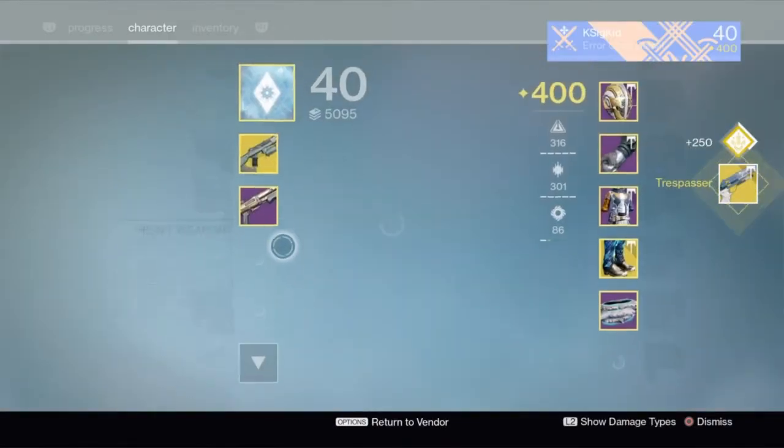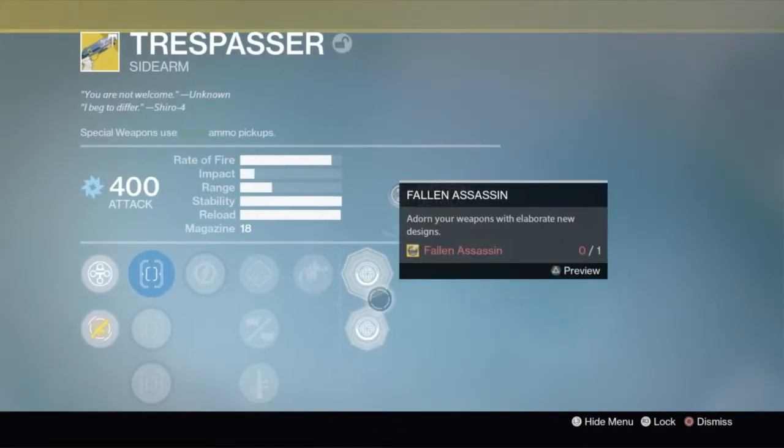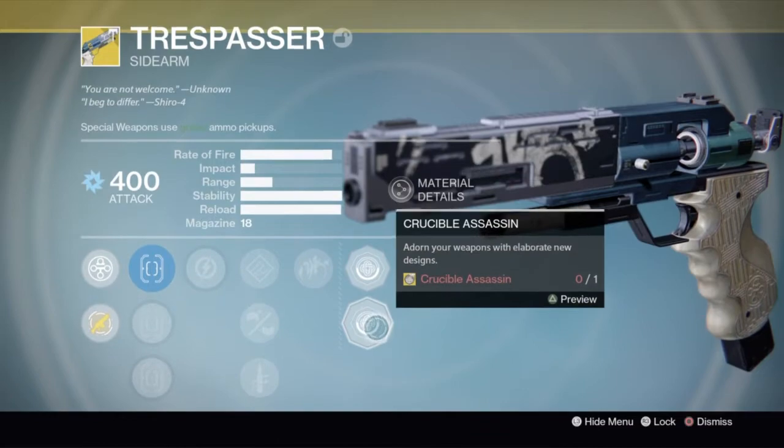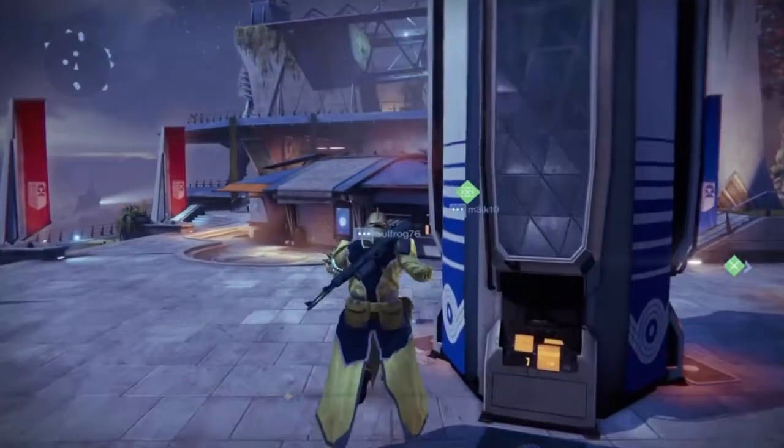To start things off, we got an exotic from an Ingram — it's a Trespasser. That's actually pretty fitting. I don't know if you've heard, but we kind of have a sidearm meta going on in the Crucible, so Trespasser, there we go.